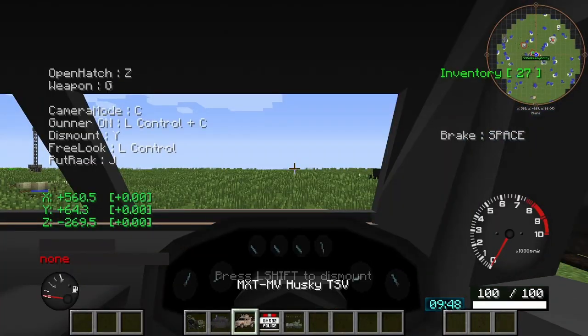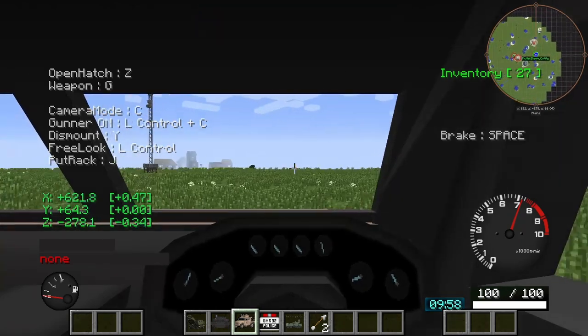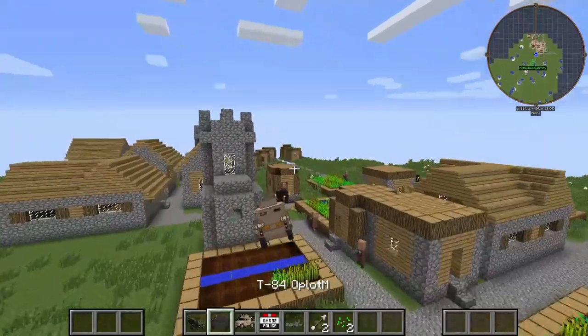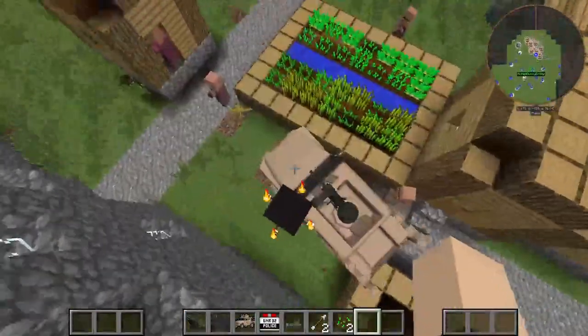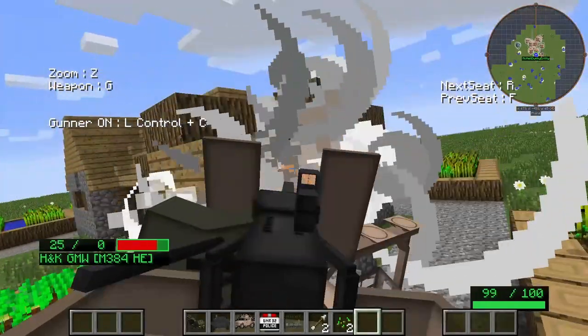Next we have the MXT MV Husky — that's a lot to get off the mouth. This is a pretty nice vehicle. It's very versatile; not only do you have transportation, but you also have a machine gun on top. That's pretty nice.